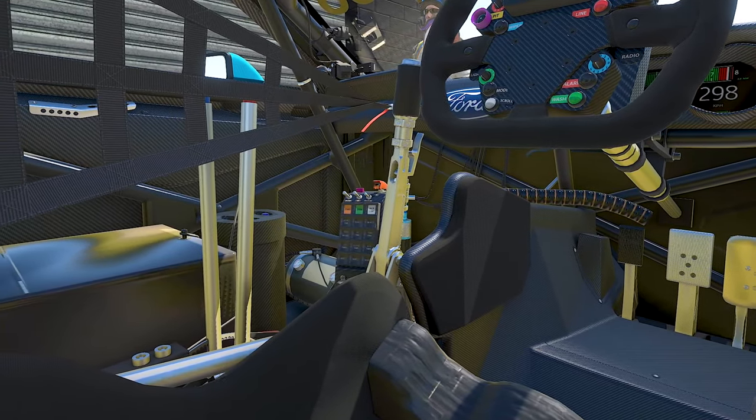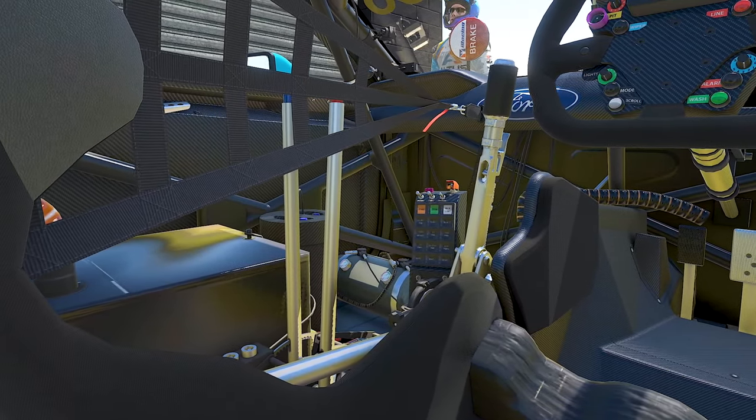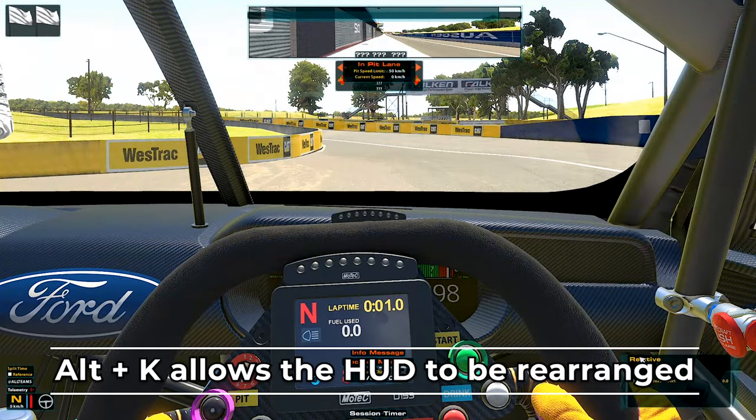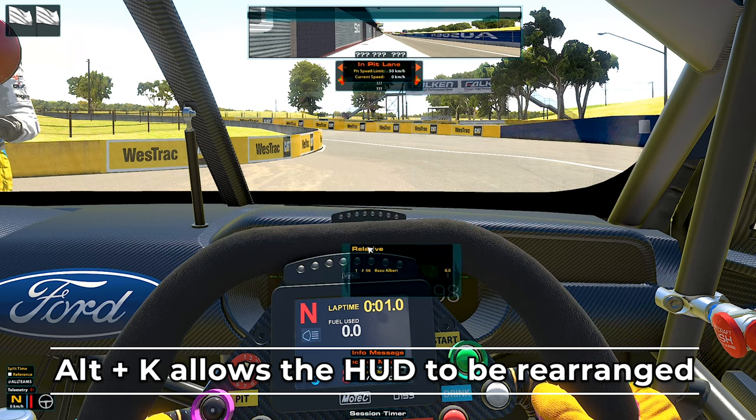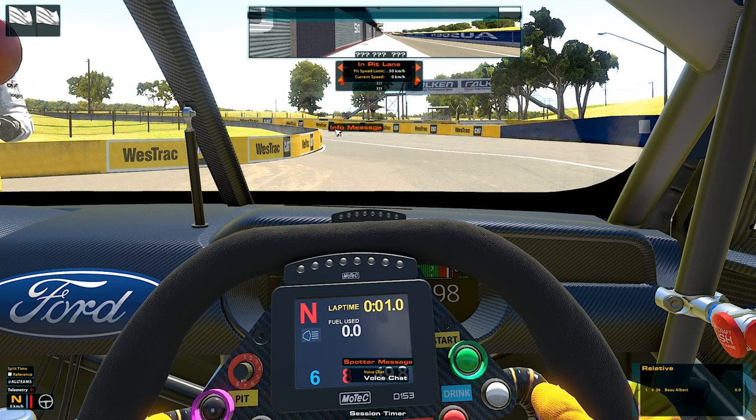Although being comfortable with your surroundings is also very useful, and this extends to the in-game heads-up display too. By pressing Alt+K on your keyboard while in the car or in the spectating menu, you'll be able to move around almost every element on the screen — from the virtual mirror, your delta bar, pit lane speed pop-up, and even your pedal inputs. You name it, you can do it.